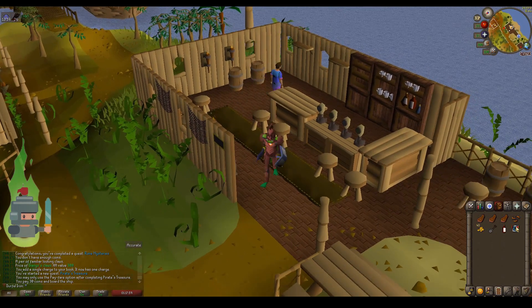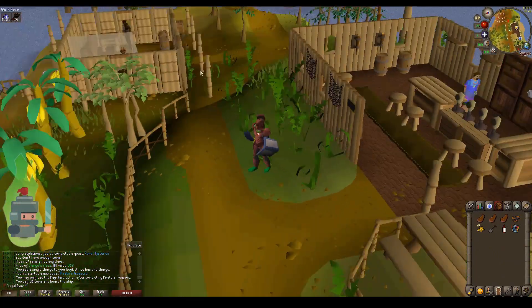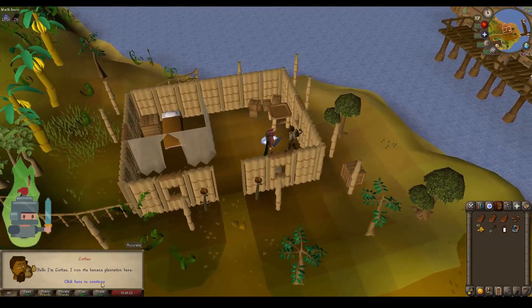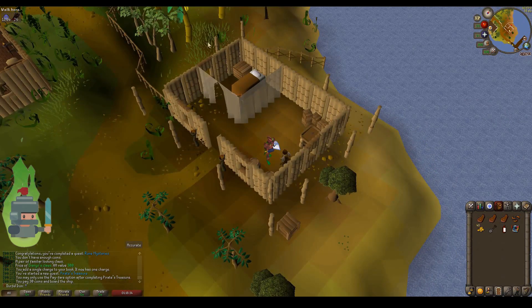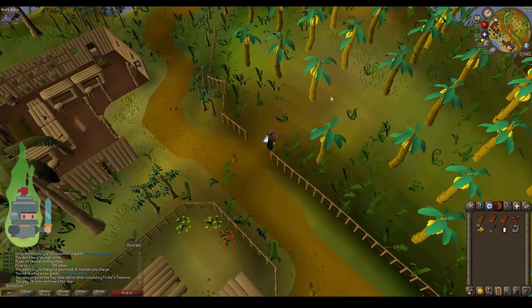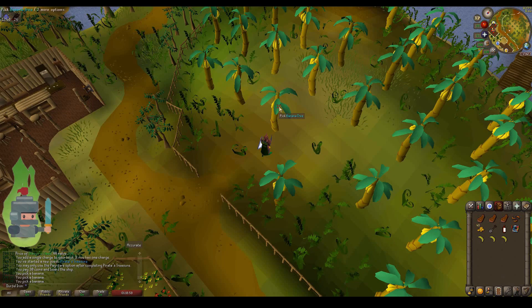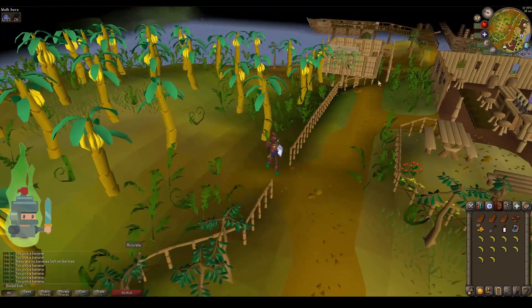As you can see, we now have the rum in our inventory and 30 coins for the return journey. Now we need to speak to Luthas. Luthas owns the banana plantation and this is how we're going to smuggle the rum off the island in one of his banana crates. We need to ask if he'll give us a job. He'll pay us 30 gold for 10 bananas. Head straight over to the plantation and pick 10 bananas. You pick the bananas simply by clicking on the tree. Keep clicking until the bananas disappear on that particular tree and then move to another one. Once I've got 10, I'm going to head back — and you don't need to speak to Luthas again.